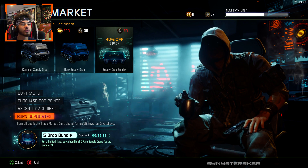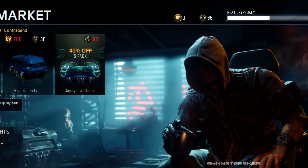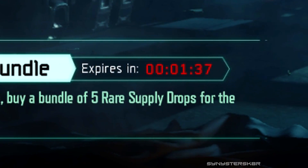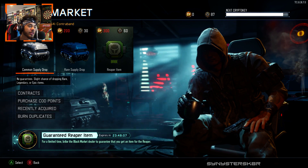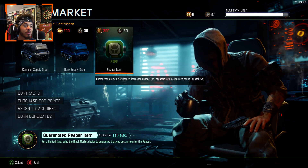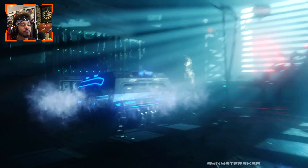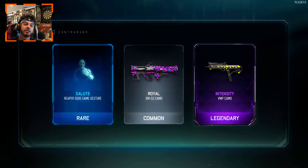I'm gonna go play a little bit more and see if we get one more bundle in — BRB. So close but no cigar. Had 86 crypto keys with a minute left, thought I could play another game to get enough, but the special is gone now — replaced with a Reaper bribe item, which we're not gonna buy. We'll open up a couple more rare supply drops instead, buying three for the price of three. We got an epic Intensity on the VMP.